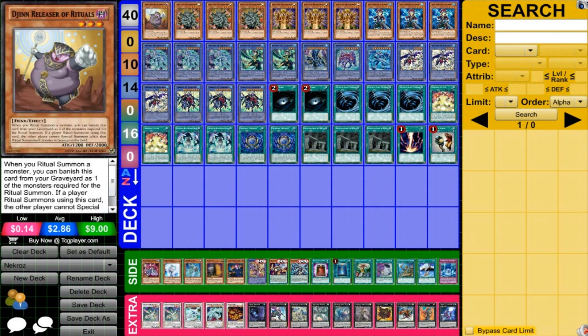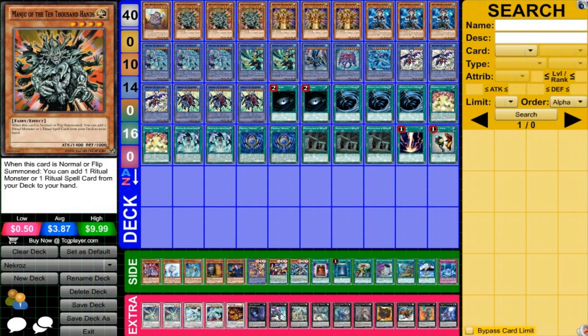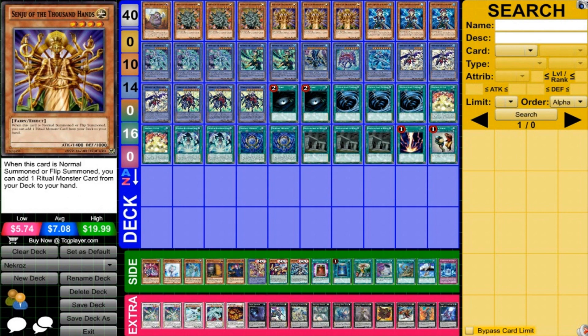Before we get into the Necroz cards, I want to talk about some of the other tech that we're going to be using in this deck. Releaser of Rituals is really nice for this deck because you can kind of lock down your opponent. A lot of people are concerned about the mirror match, but I try to build just an overall strong deck. We're also running three Manju, three Senju. Usually Senju isn't as powerful because in a ritual-focused deck, you have to balance between the ritual monsters and the ritual spells. But because this deck has so much consistency with the ritual monsters, because of their secondary effects and their searching, you can run Senju and Manju and they pretty much work the same way. And then we're running three Shuret.